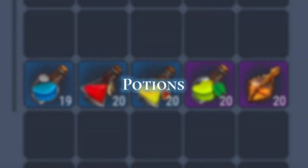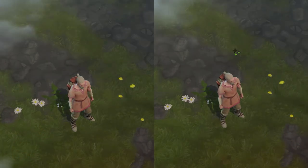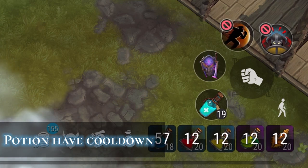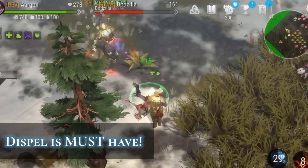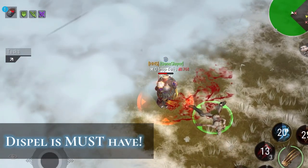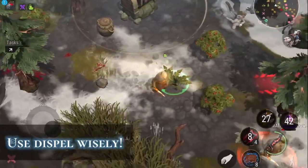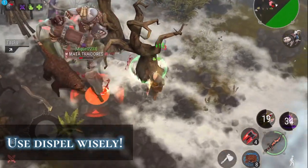Next is potions. Haste, berserk, hammer, and dispel are essential for specific situations. They will help you survive longer. If you use any one of those potions, you can't use that same potion for a minute, and any other potion for 15 seconds. Dispel is the most important potion — it removes any stun or immobilization and avoids big trouble. Without it, you will mostly lose PvP. If you dispel for no reason or too soon, you risk losing. Whoever dispels first has a chance to lose, because if you land a first stun combo, they face a minute cooldown before using dispel again.